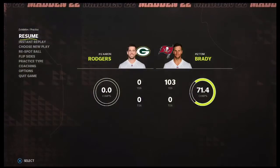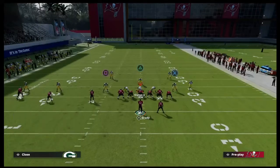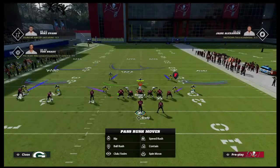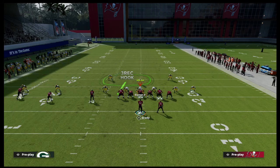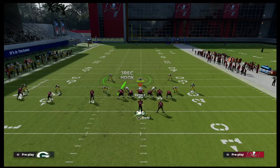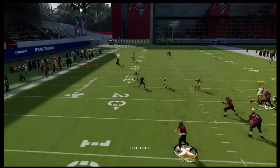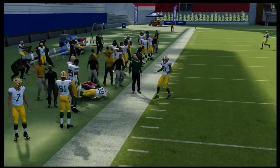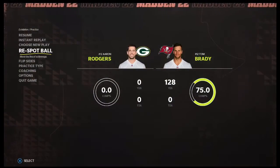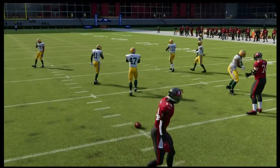The same thing applies to a Cover 3 Mabel version of this defense. Looking at the play art, these curl flats will suck inside just like this, and it leaves a nice little grid. It's actually even better against Cover 3 Mabel — notice the player is just freezing on that side.